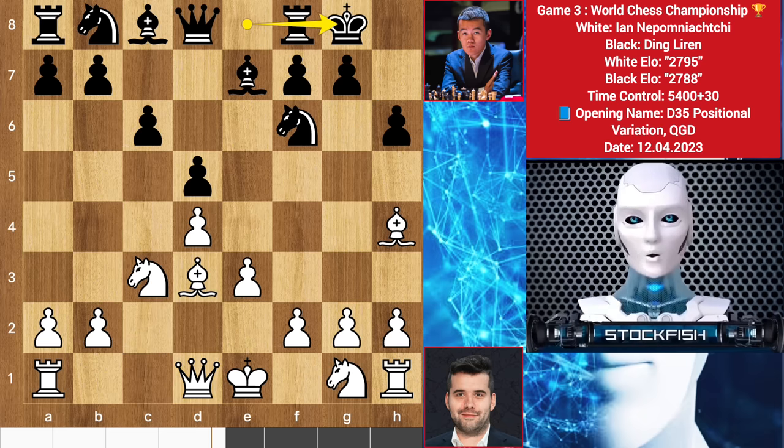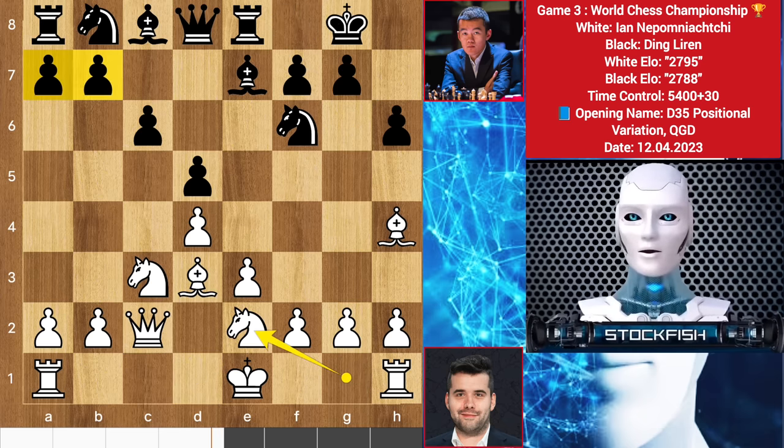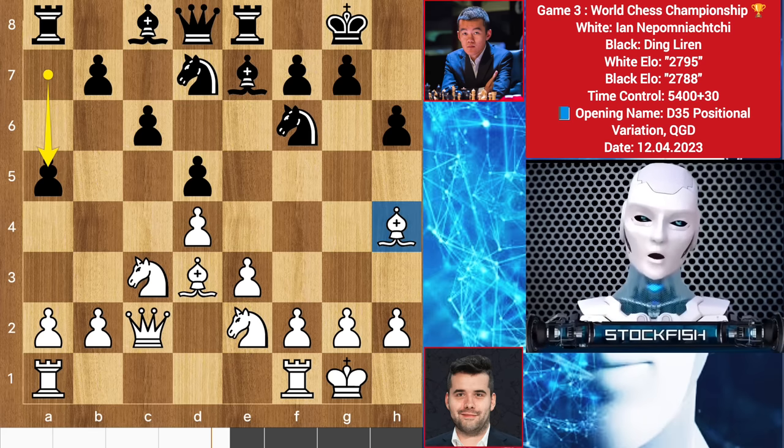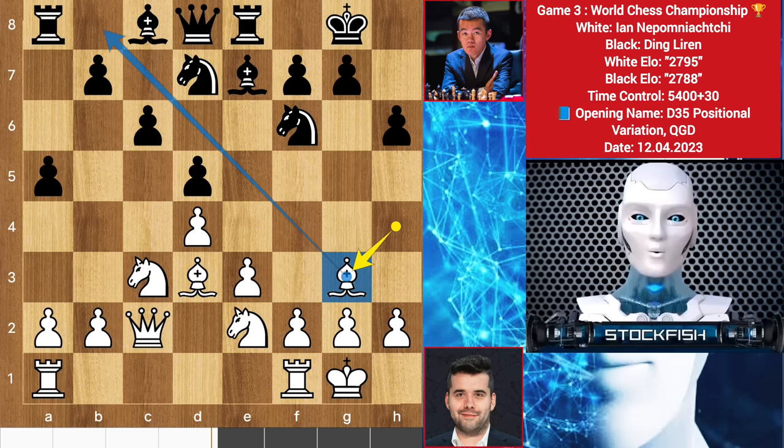The queen is coming on c2. We have castle, queen c2, rook on e8, knight goes to e2. Now these pawns are ready to push forward — knight on d7, castle, a5. In this position Nepo has a great positional play with his bishop. Let me show you the variation: bishop g3 to seize this diagonal.